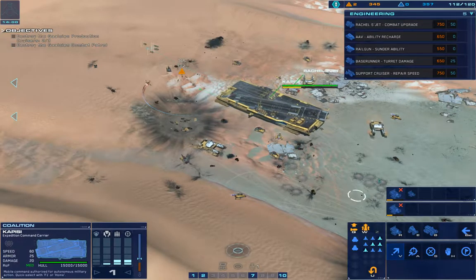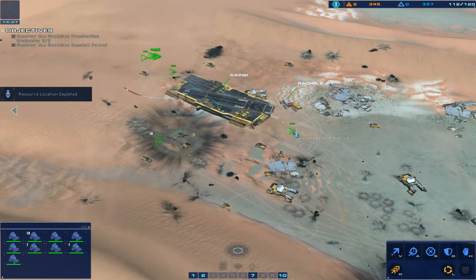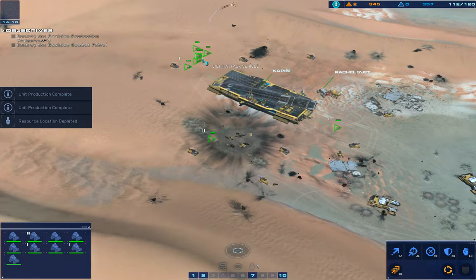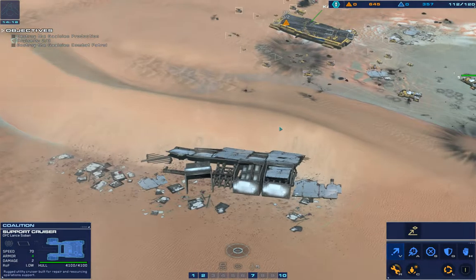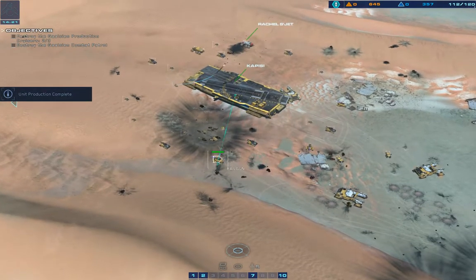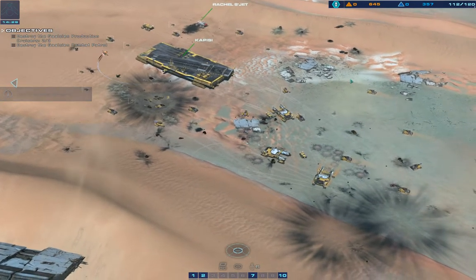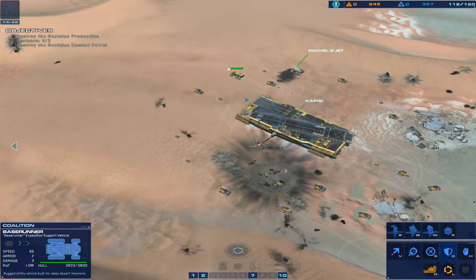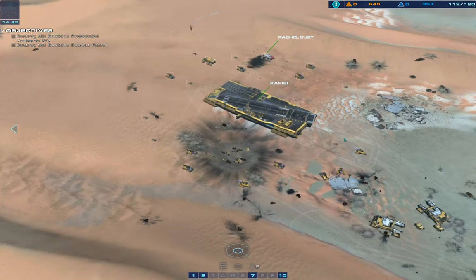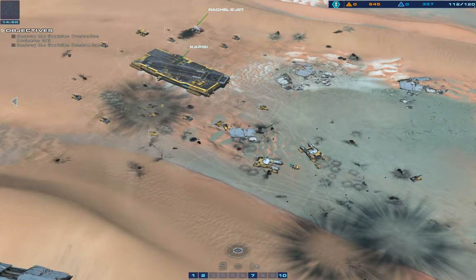Take us out. Rally point set, move to location. CU site exhausted. Strike craft ready. Move into escort formation, salvager online. We got an assignment. Secure us for move, destination set, armor online ready. Salvager online confirmed, escorting support cruiser. All systems green, moving to guard position. Acknowledged, guarding support cruiser. Go for Kapisi, ready for assignment. Green light to proceed.